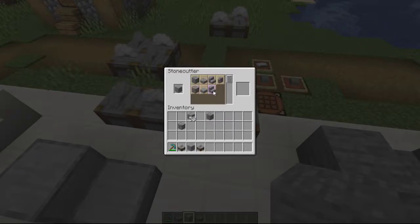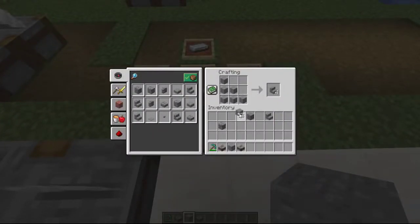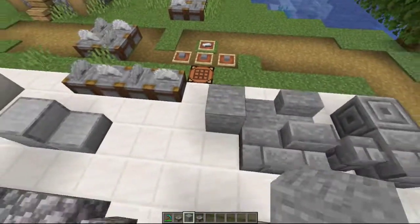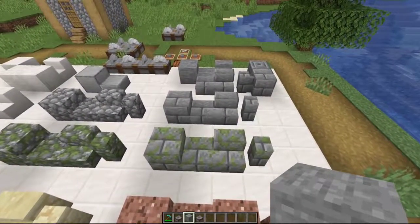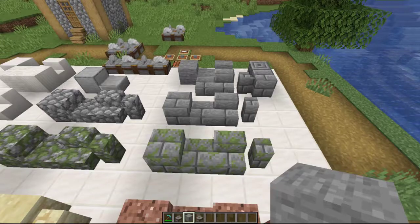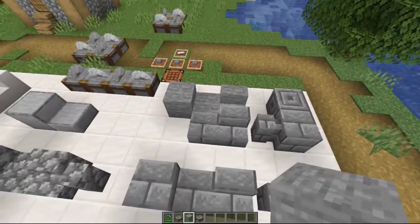One block cost equals one stair. In the old crafting recipe it took six blocks to make four stairs, so six blocks will now get you six stairs. That's going to help you accumulate a whole lot more stairs and also make projects a little bit easier.